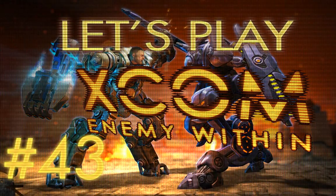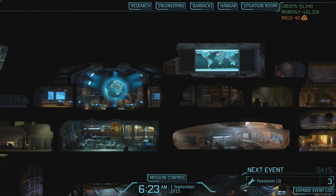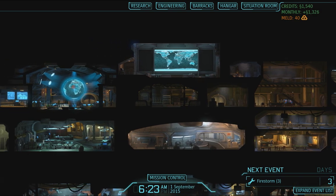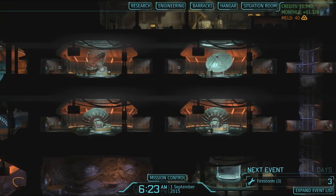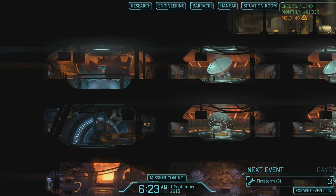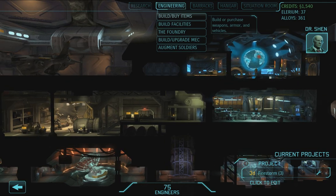Welcome back everyone to Let's Play XCOM Enemy Within. We've just assaulted the Exalt headquarters and destroyed all of it, killed everyone, burned everything, stomped and kicked it. So yeah, the Exalt is no more, I think. It's a bit underwhelming as a last mission, but oh well, we've destroyed them. So that's good — the bastards.